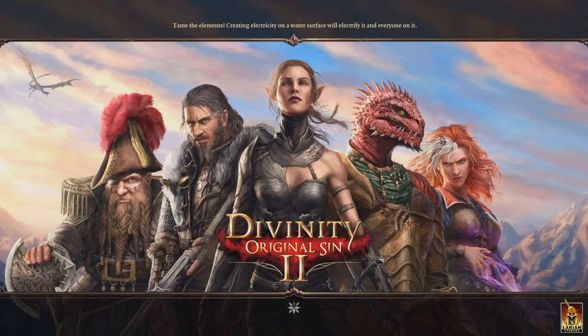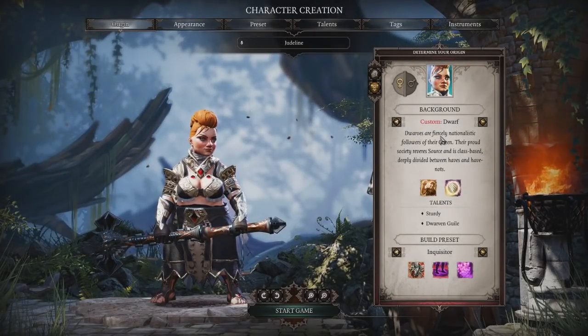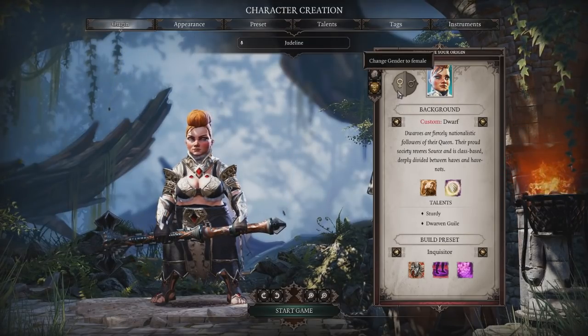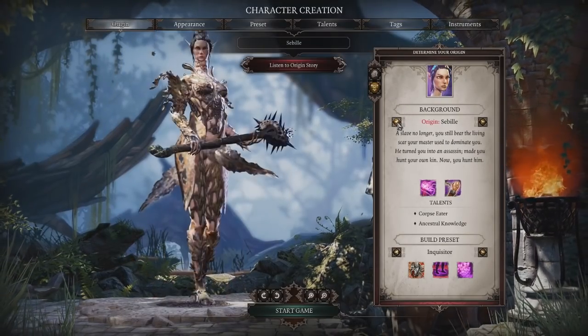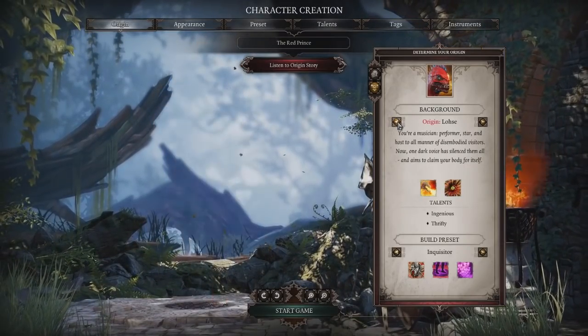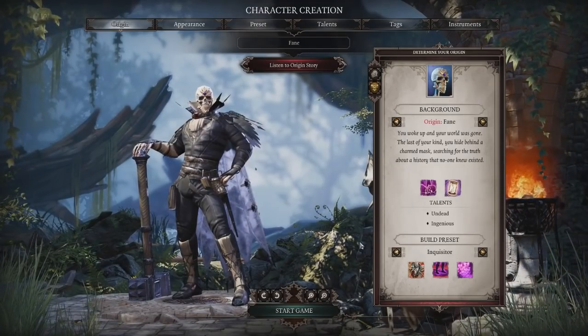You don't have to pick a background story if you haven't played this game. You can play as a generic character and make up your own role-playing stuff. We chose to go with the origins that exist within the game. Let's start with my character — I'm playing as Fane, the Undead.